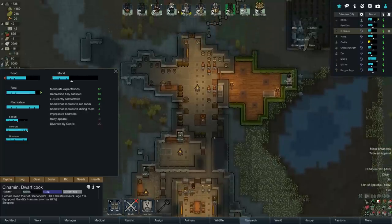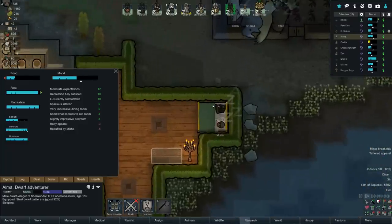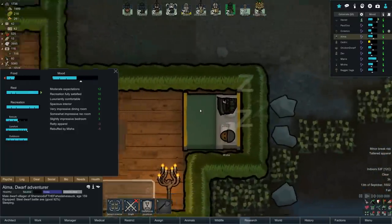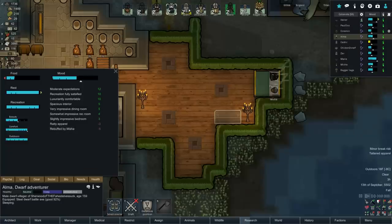We should also build an infirmary - we still don't have one. Ratty apparel, rebuffed by Misha. Really? All my head on Misha. Misha's like, 'Nah, I like Misa Baldos' - that didn't work out too well for her. How long is that going to be on the docket? 2.7 days. Ratty apparel as well. Cedric slept in the cold - where is he right now? He is sleeping in the cold right now, believe it or not.